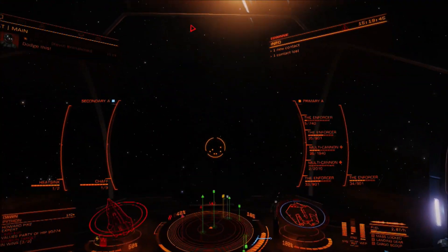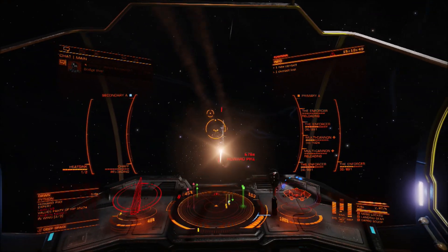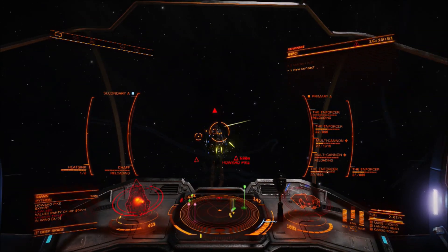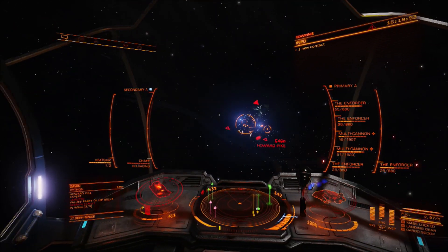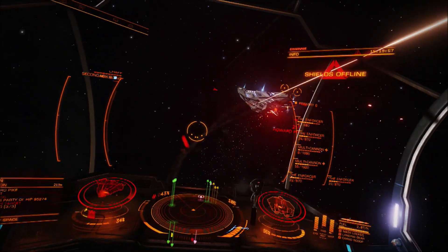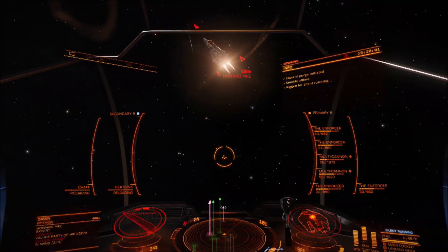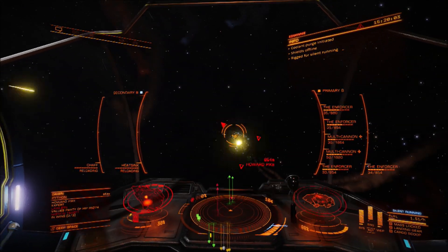About a thousand shield strength, which is really good on an ASP. And it is pretty decently armoured, as you can see from the battering it is taking at the moment. So all in all, I like doing assassination missions in this ASP because they're slightly more challenging than doing assassination missions in one of my combat ships.